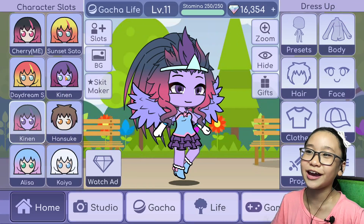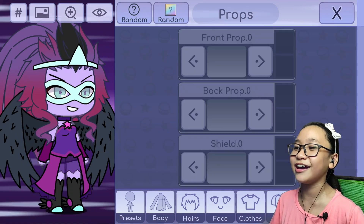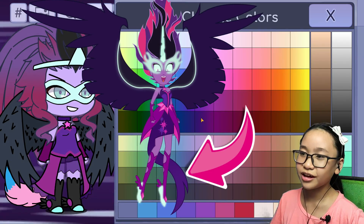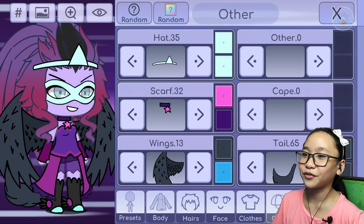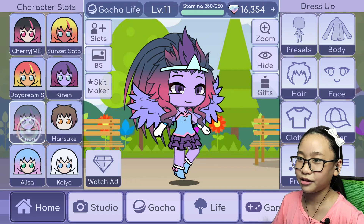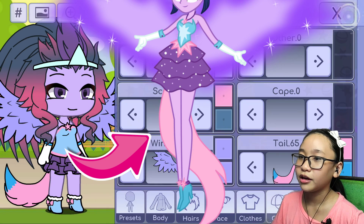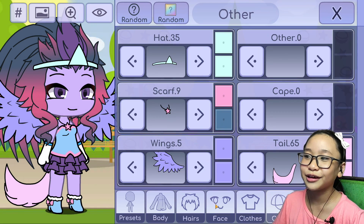Wait — I forgot to add Midnight Sparkle's tail and forgot to change her name. I'm really forgetful! Sorry guys, I forgot to put a tail on Midnight Sparkle. Now I'm adding her tail — it's light pink. She's looking good.